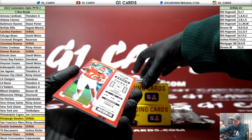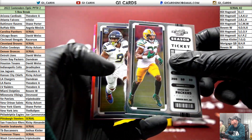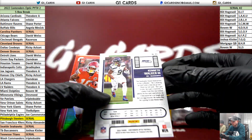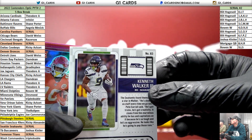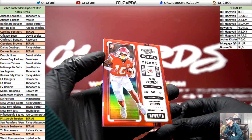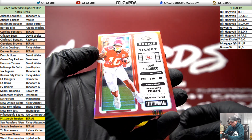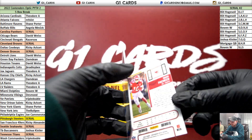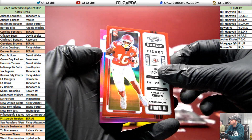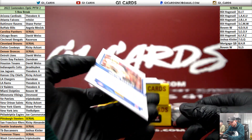There's Pacheco. Aaron Jones. Ken Walker rookie — also the three spot. Pacheco red to 175, six of 175. Chiefs. Herbert MVP Contenders, purple to 75.